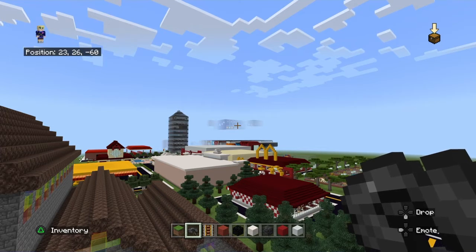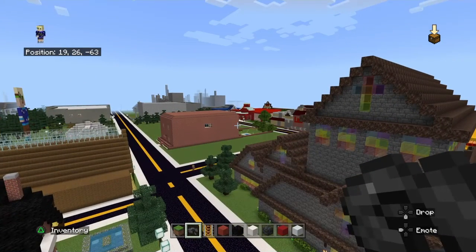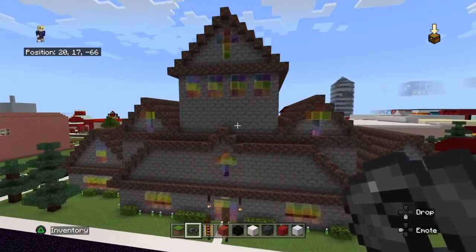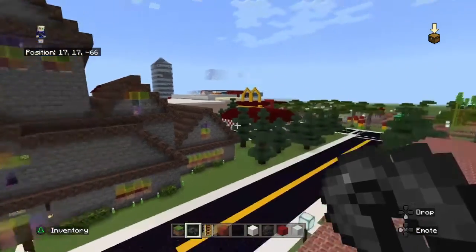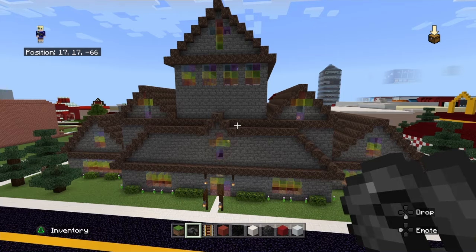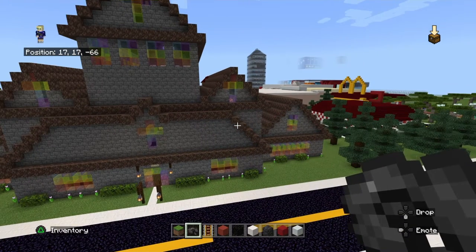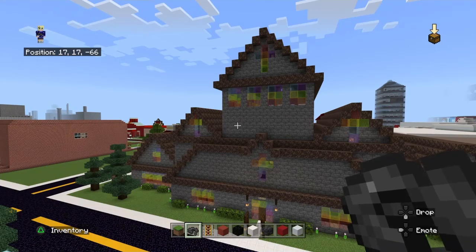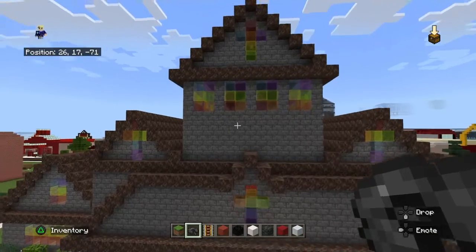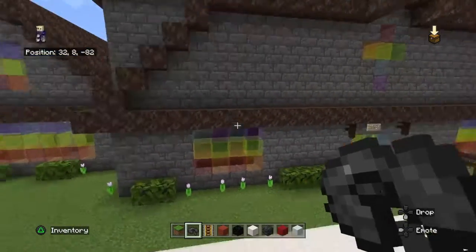I also have videos on that big monstrosity over there — the Mega Pizza Plex from the Five Nights at Freddy's Security Breach game. I'm building the whole entire thing slowly but surely. But today I'm going to show you this church that I made. For those of you who are new, Imagination Land is my flat land — no mods, no biomes, nothing — a world I built two years ago, all my own designs.